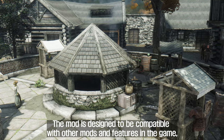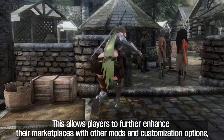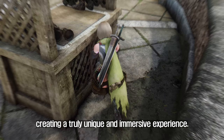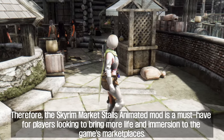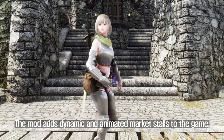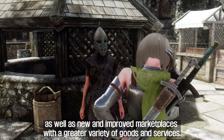The mod is designed to be compatible with other mods and features in the game, including new quests, custom items, and new locations. This allows players to further enhance their marketplaces with other mods and customization options, creating a truly unique and immersive experience. Therefore, the Skyrim Market Stalls Animated mod is a must-have for players looking to bring more life and immersion to the game's marketplaces, complete with unique animations and interactivity, as well as new and improved marketplaces with a greater variety of goods and services.